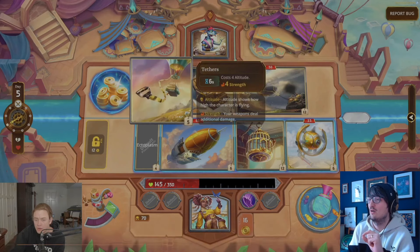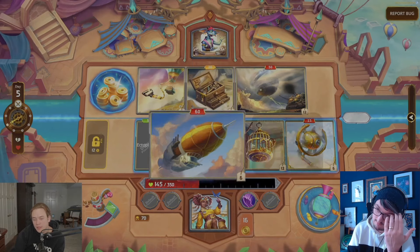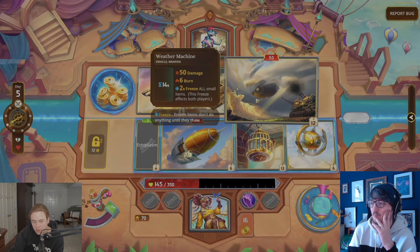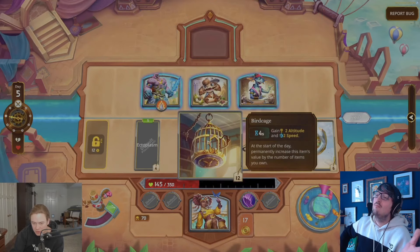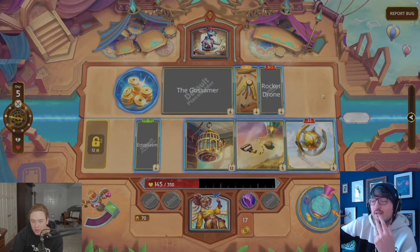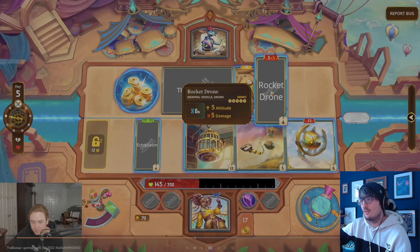Tethers — costs 4 Altitude every 6 seconds, gain 4 Strength. That's nice — Strength is a good thing. We don't really interact too much with Altitude still. The only thing we have with Altitude is our drone. The rightmost item is animated right in front of you. I would love to see animated versions of cards if you own them — if you encounter them in the wild, I'd love to see them animated. Or if JJ has an animated card and we buy it without owning the animated version, it's not animated on our board.